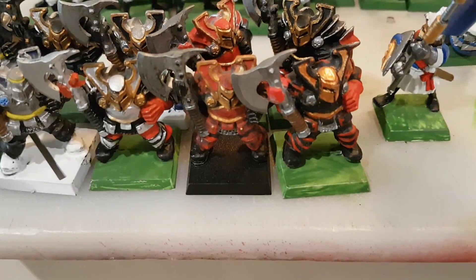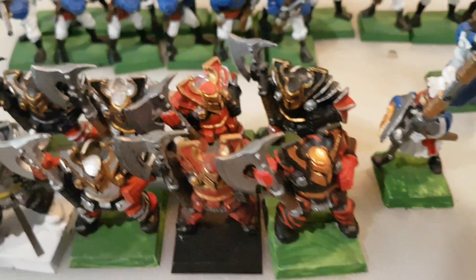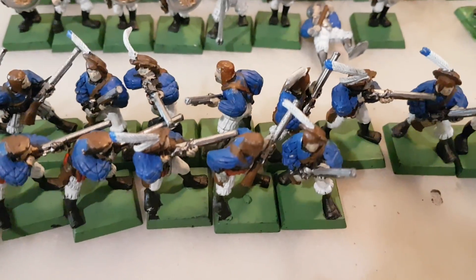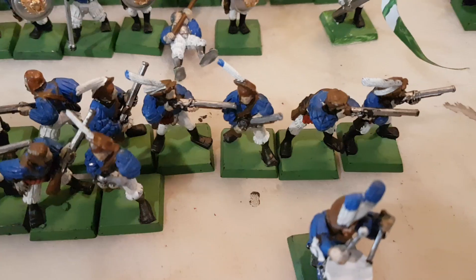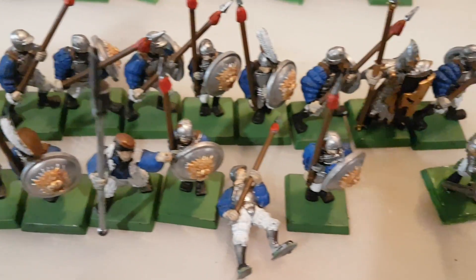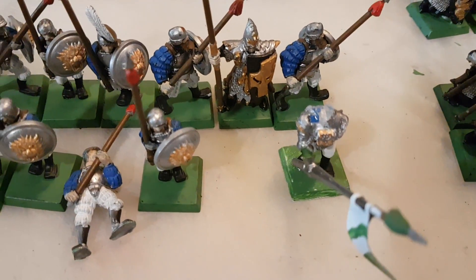I don't actually know what all these units are called, so I'm just going to give a quick little run through here. Some little short midget guys, all plastic. Some 10 little midget guys here. This is 16 little musketeer guys. 10 in the back and then 9 in the front, and these little shields and spear guys.